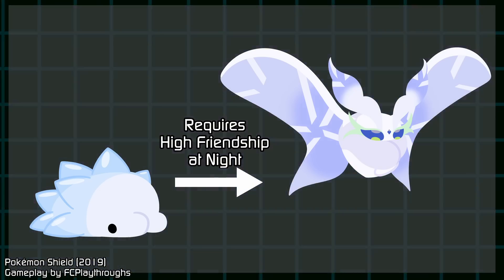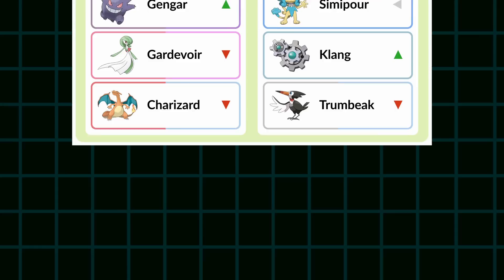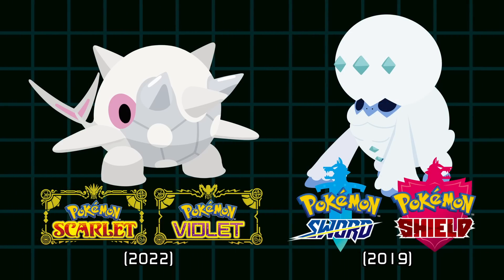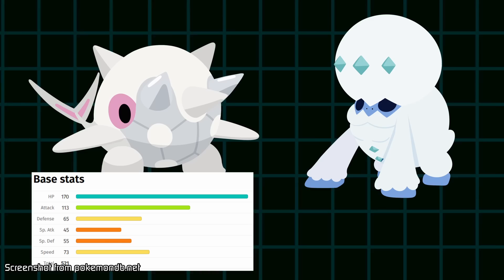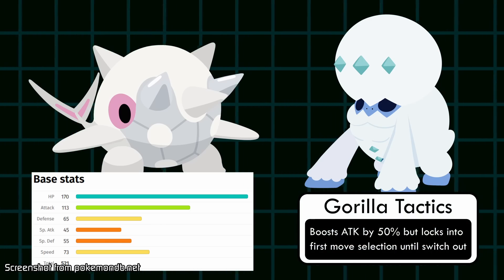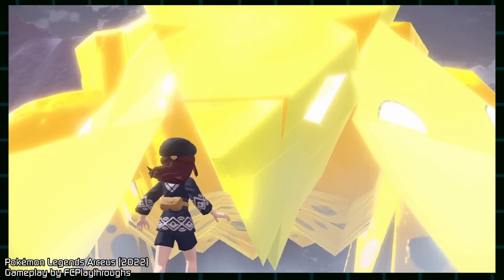Not every Pokémon has to be good in the game — heck, every Pokémon doesn't need to be popular either. But Game Freak has clearly put in extra effort with Ice types in recent generations, as many of them have optimized stats and very strong abilities. Beneath this whole discussion, there's an underlying issue with Pokémon's Ice type, and the cracks are becoming too large to ignore.